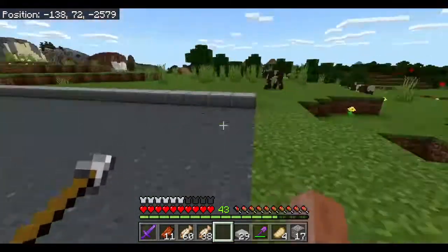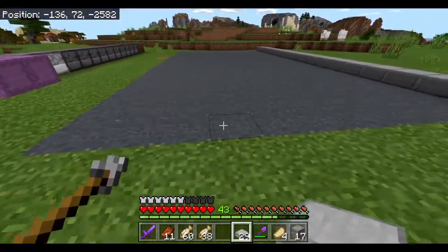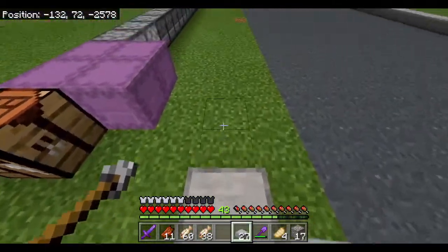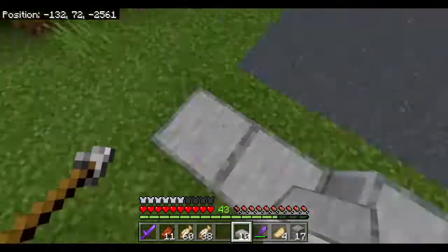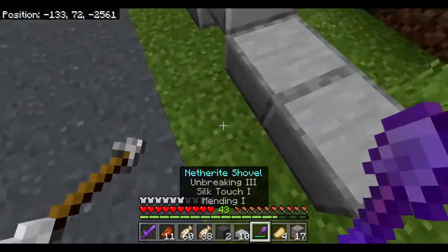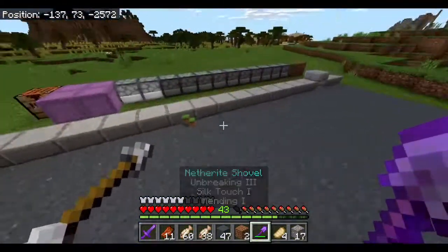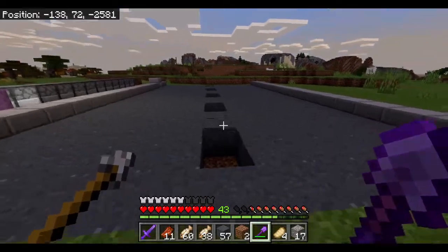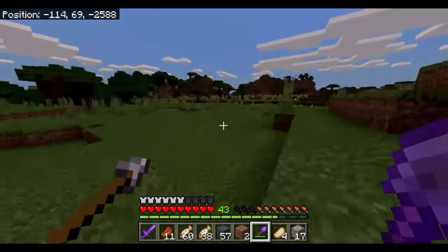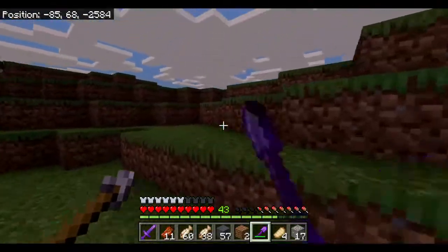With that part of the road done, having the smooth stone slab here is going to work. One thing I just remembered is that if I want a dividing line down the middle I should make this an odd number wide, so let's put in another line of concrete powder and take out the middle line - that should work perfectly. For the dividing line color I'm thinking yellow would be best, since it contrasts well with the dark grey. I did see some dandelions over here - let's just get them all, we're going to need more yellow later anyway.